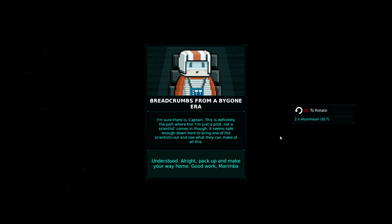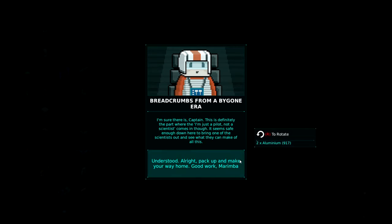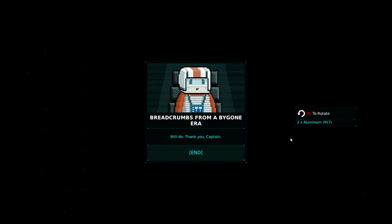It seems safe enough down here to bring one of the scientists out and see what they can make of this. Understood. All right. Pack up and make your way home. Good work, Marimba. Will do. Thank you, Captain. So it sounds like we're going to be sending our scientists out to the planet to do some exploration.